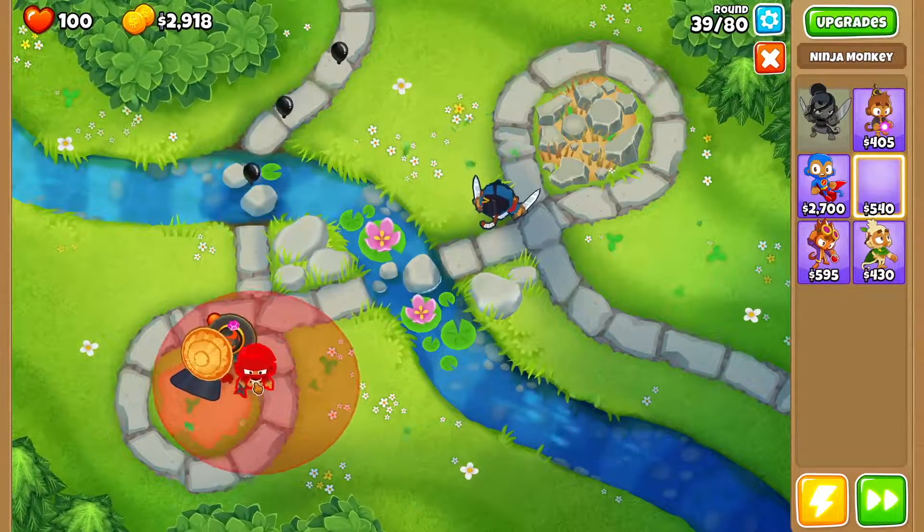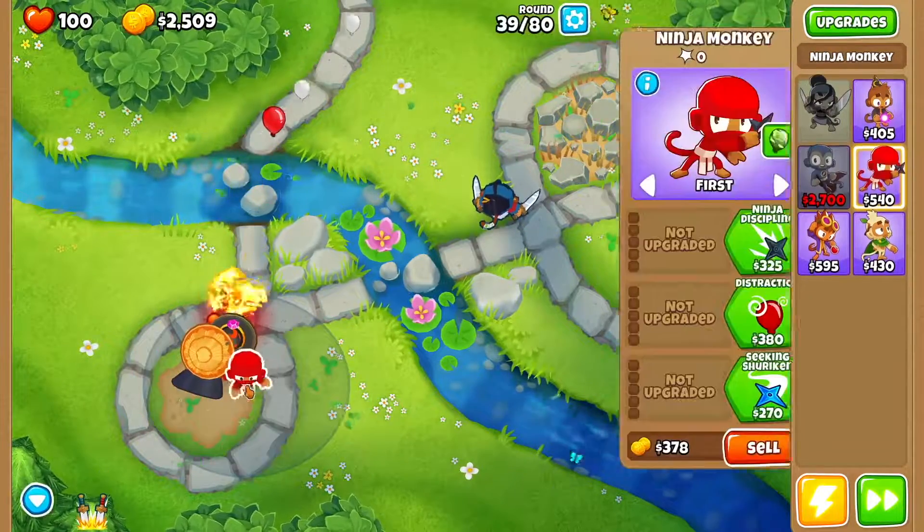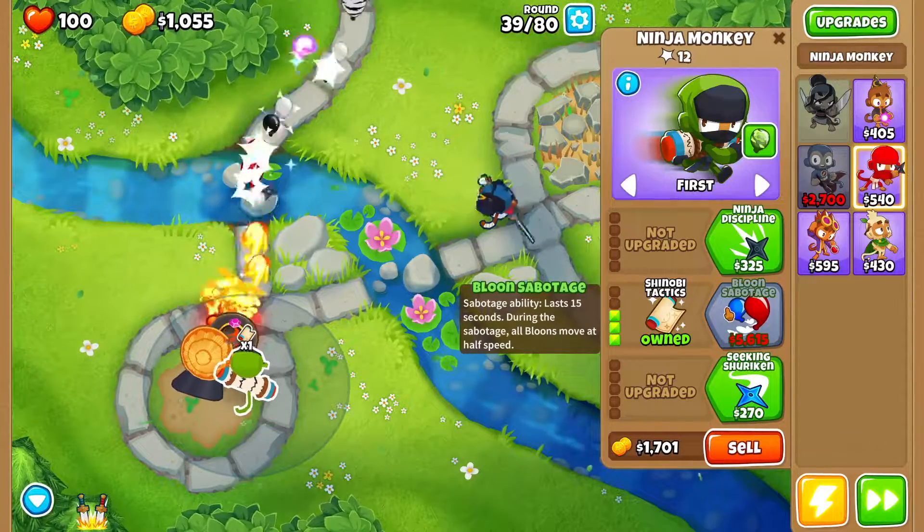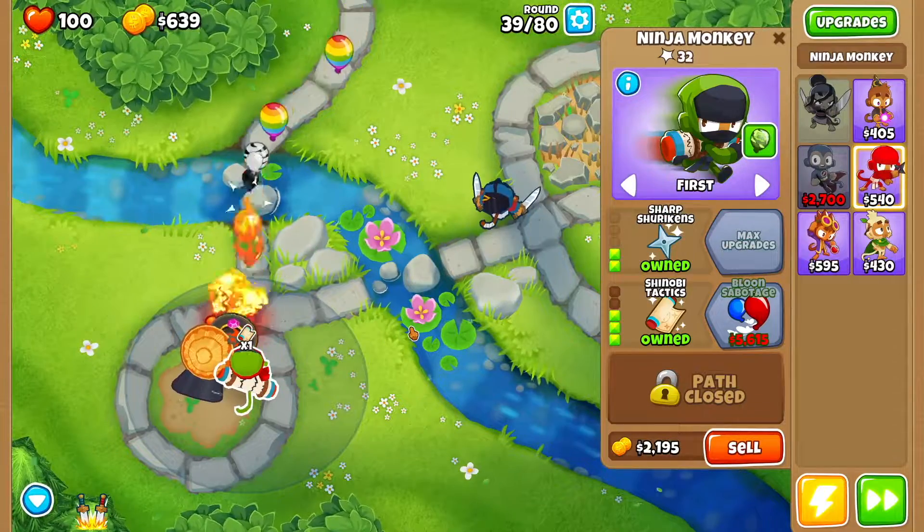Then we want another ninja monkey right over here, but this one we're going to go distraction, counter espionage, shinobi tactics, and then ninja discipline and sharp shurikens.